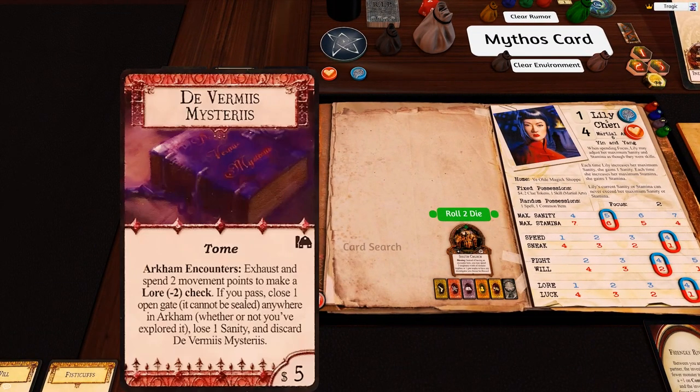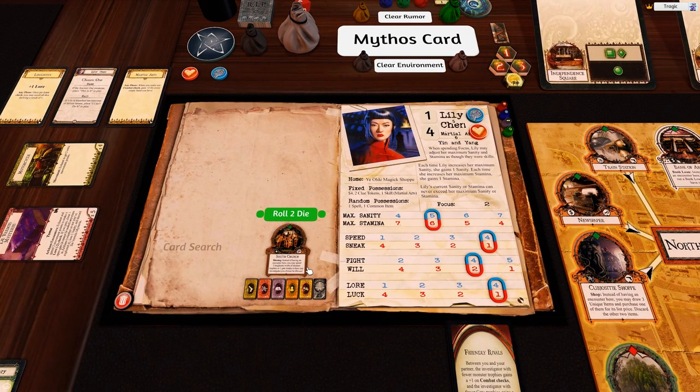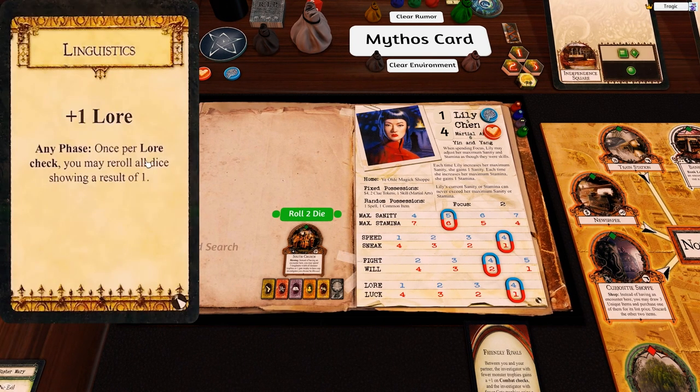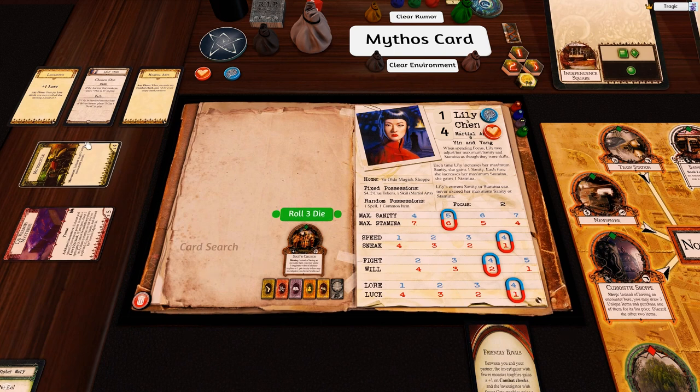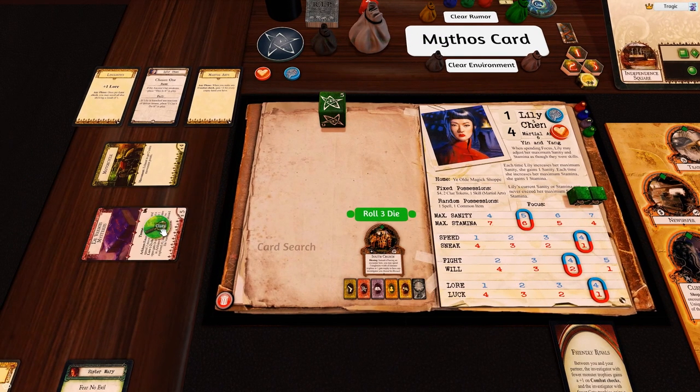She's going to trade the tome. Here it is - the big feat. We tap this and roll two dice. She has plus one law, so she rolls three dice. If we fail this roll we've basically lost the game. Come on - beautiful! Thank you!